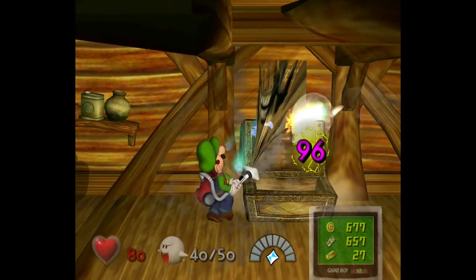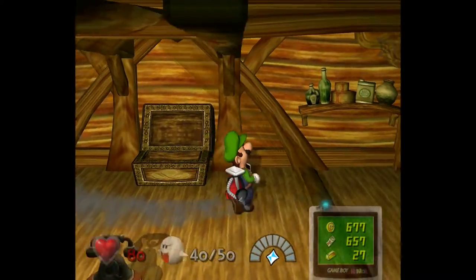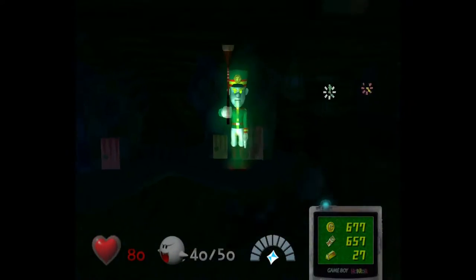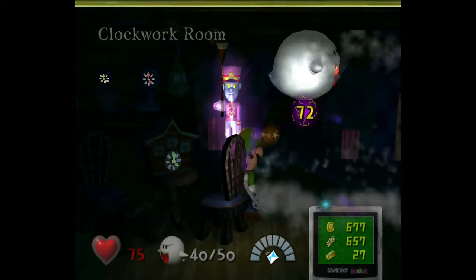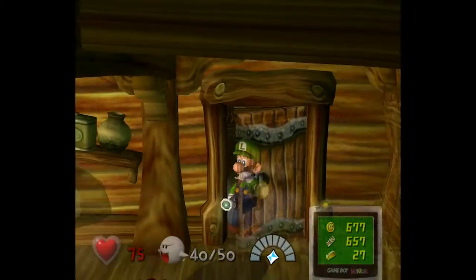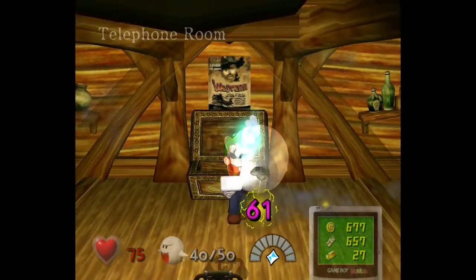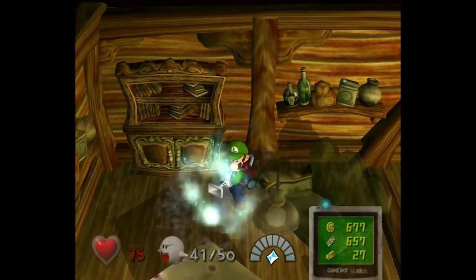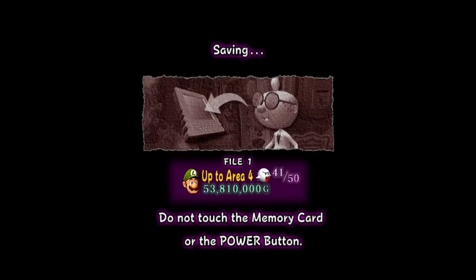And so if you go to the left, he'll go to the right, which is where I wanted to go. I don't think the boss fight actually does anything until you actually decide to activate it by doing a bunch of stuff. Come on, boomerang — you're supposed to come back at me, so do that. Got it. This last section of Boo hunting is very stressful.